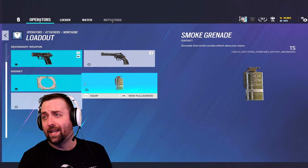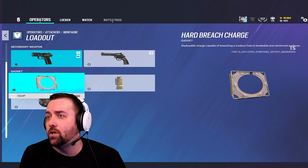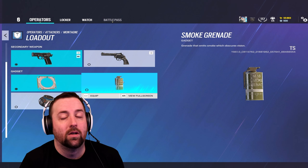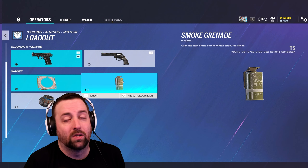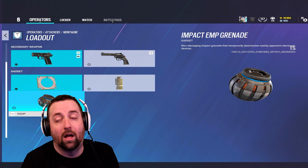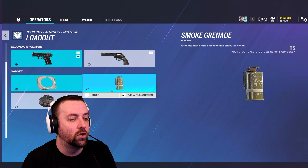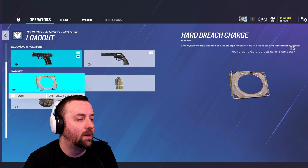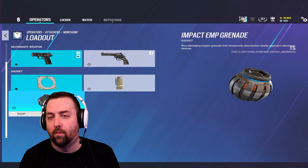You've got a couple of options for gadgets. You've got a hard breach charge if you need to open up a hatch or a wall — not a bad option. You have smoke grenades, which you can throw safely behind your shield to close off an angle so you can focus on only one angle at a time. EMP impacts are good if you're trying to help a hard breacher open up a wall. I would default to smoke grenades, but swap to hard breach charge occasionally, and only bring EMP impacts if working specifically with a hard breacher.